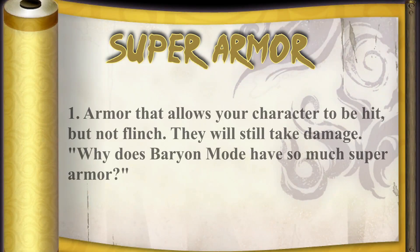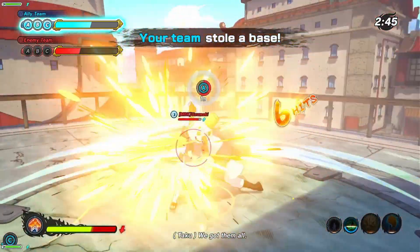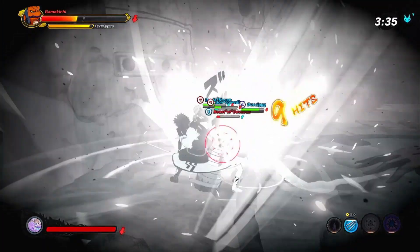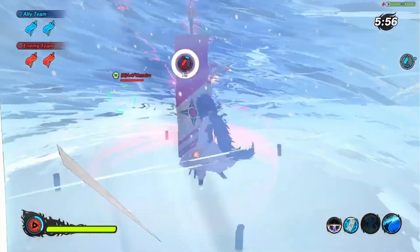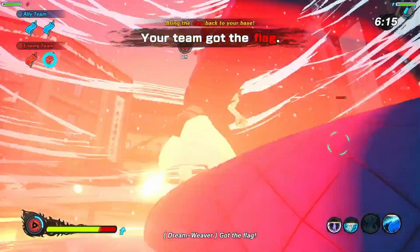Super armor is anything that allows you to get hit but not cause you to flinch. Moves like Demon Hunter and even the heavy attack of defense types have super armor, so you can just bulldoze through different moves — you'll still take damage, but you just won't get knocked out of your animations. A breaker is anything that breaks something — like guard breakers such as sand shield and water pillar breakers, and Susanoo armor breakers. Any technique you can use to instantly break somebody's guard or some kind of shield that they have.